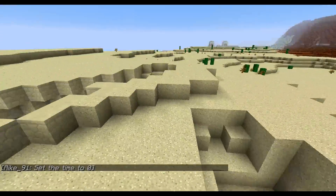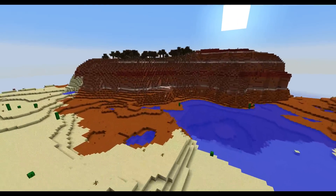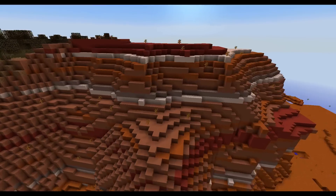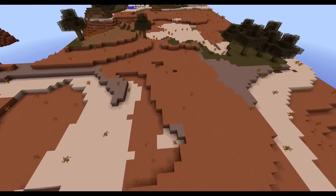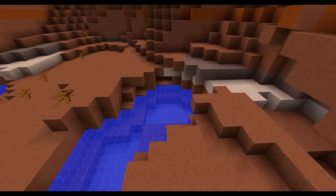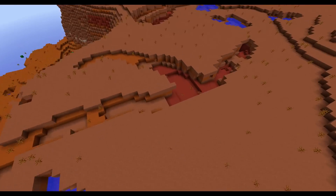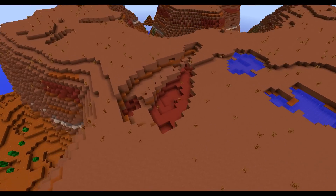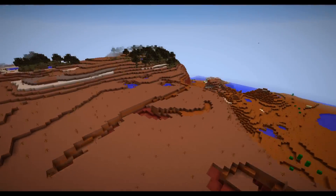This also goes for the mega taiga and the mushroom biome — everywhere there are now cave entrances cut into the normal formation. Let's see if we can find a cave entrance here. This looks like a bit of a cave system here too, and here you can see it — it definitely goes down into a cave which is made out of the clay. That's really really cool.